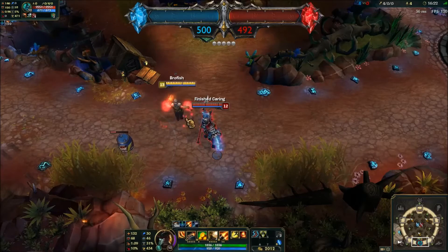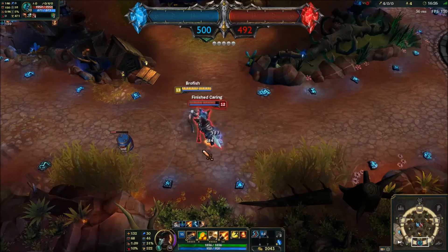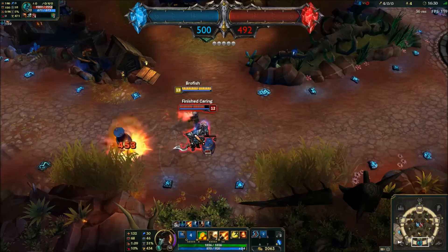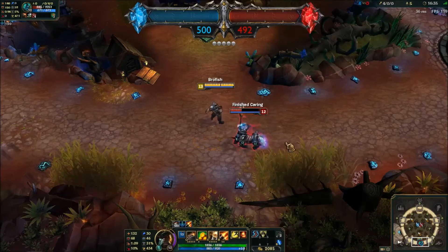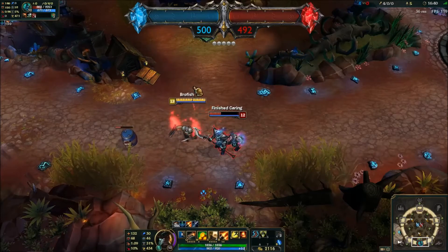So I placed down the first barrel. Hecarim engages on me. I'm going to auto attack him first, then place down the second barrel, shoot the first one, auto attack him in between, and then auto attack him a second time. I just did 600 true damage. That was slow, but I could definitely — I'll show you guys what it looks like when I do it faster.